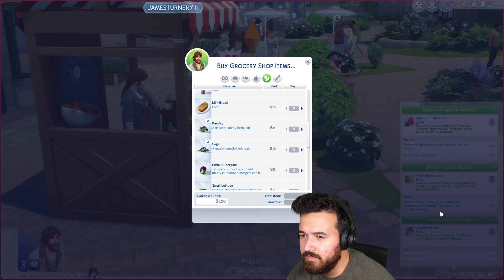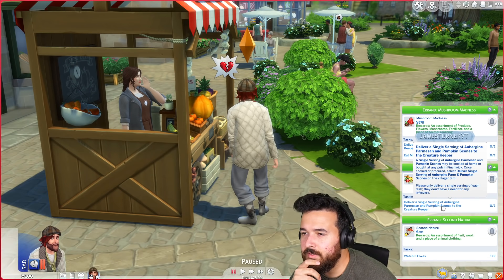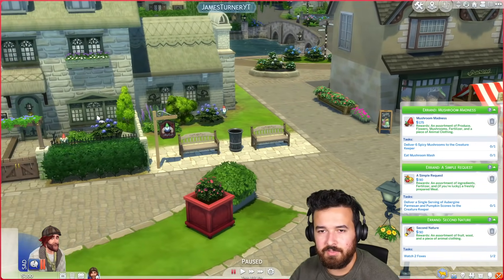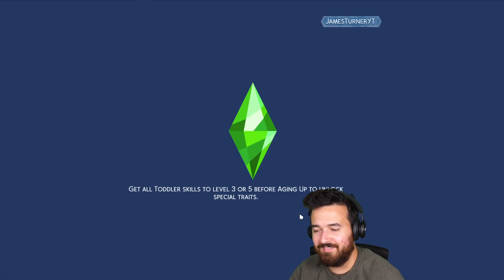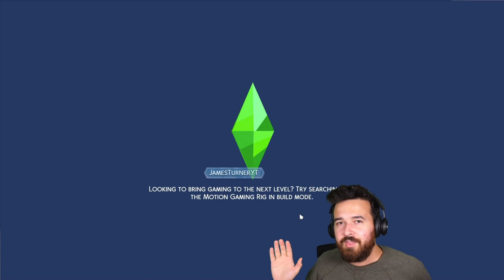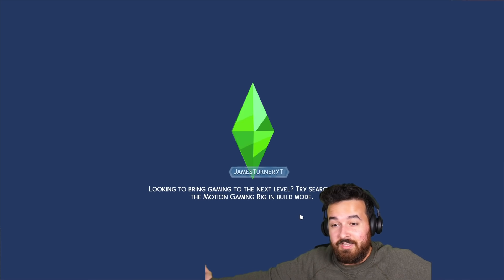Actually, can I just buy those? Let me check — buy grocery items. Do you have spicy mushrooms? Small mushrooms, small pumpkin, small aubergine. Oh actually — so what do I need? Deliver a single serving of aubergine parmesan and pumpkin scones — could be cooked at home or bought at any pub. So I need to deliver a single serving. All right, with all these early game challenges, it's difficult with rags to riches.